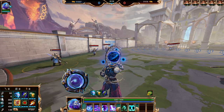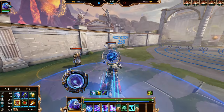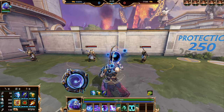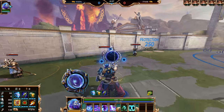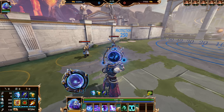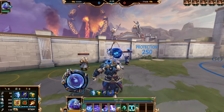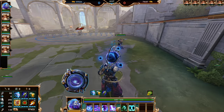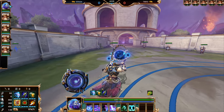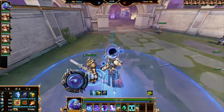Atlas's third ability is Kinetic Charge. Atlas starts running forward and then will collide into enemy gods dealing damage. Additionally, if you've passed any teammates that had any slow effects caused by enemy players applied to them, you will strip and cleanse them of the slow, and when you collide with an enemy god, you will apply that slow to them instead. Kinetic Charge also increases the movement speed of allies running within the radius around Atlas while he is charging.